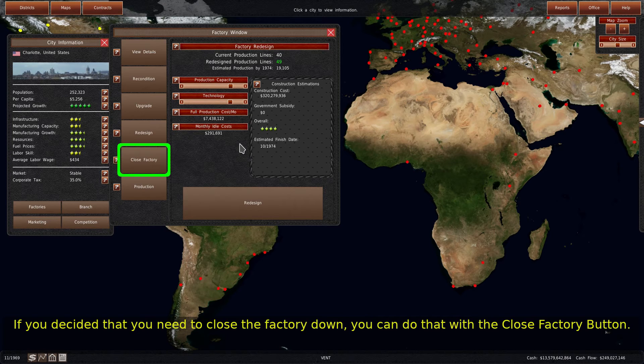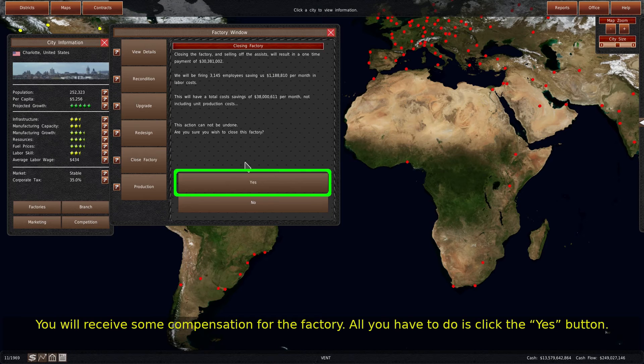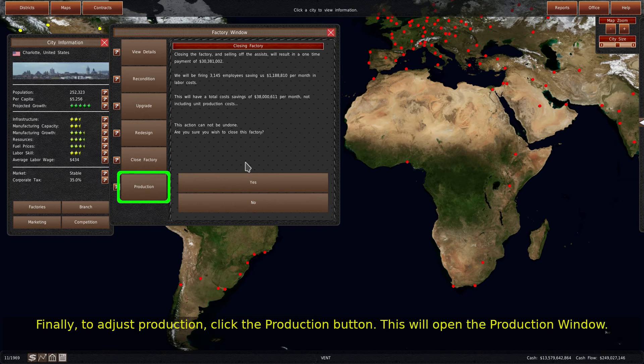If you decide that you need to close the factory down, you can do that with the close factory button. You will receive some compensation for the factory — all you have to do is click the yes button. Finally, to adjust production, click the production button.